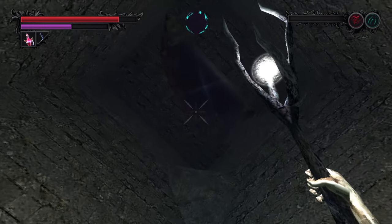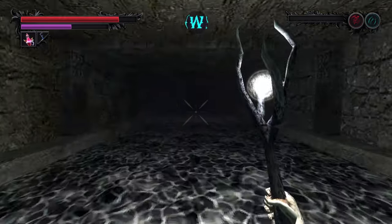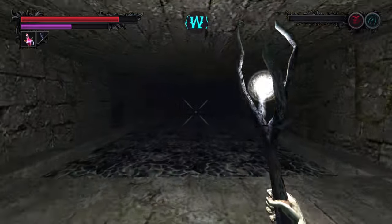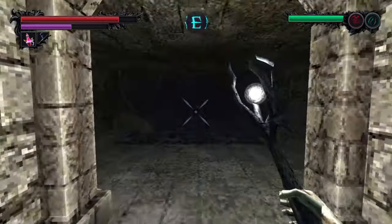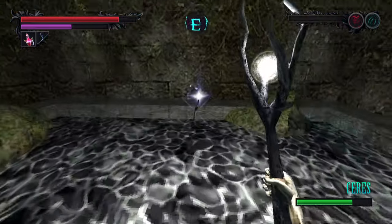To obtain the Obsidian Seal, from the drop-off in the water dungeon, go straight, and keep going straight. Pass the first left, make the second left, then turn left and face the wall where you'll find a secret door. At the end of that passage, you'll find the Obsidian Seal.